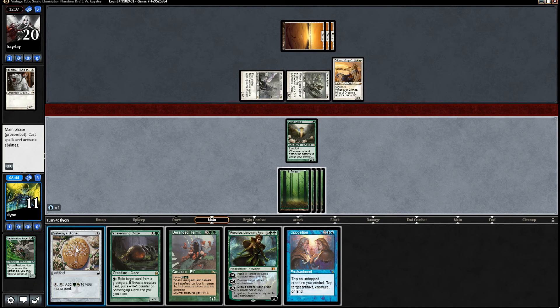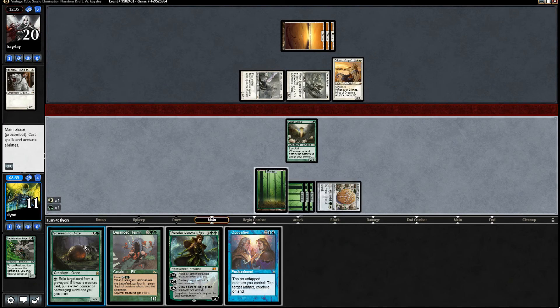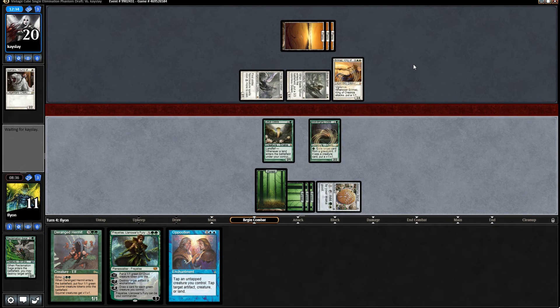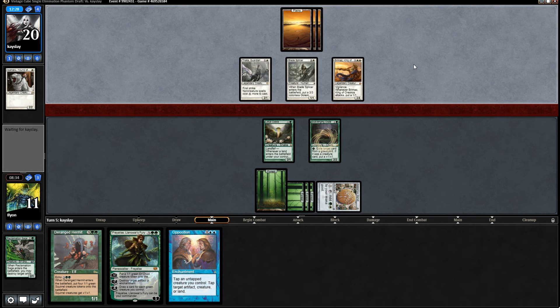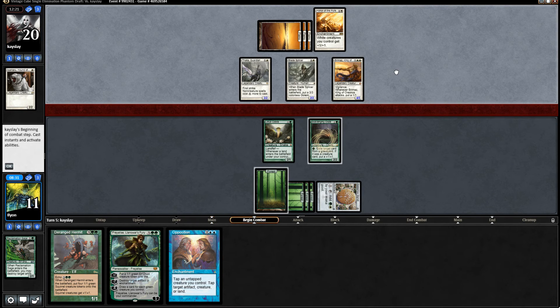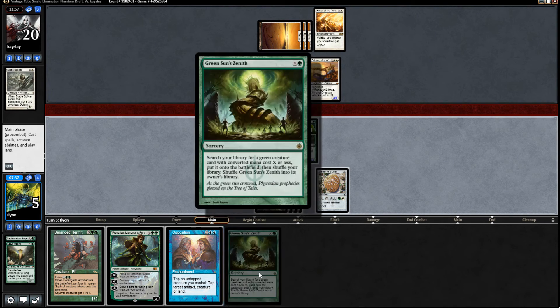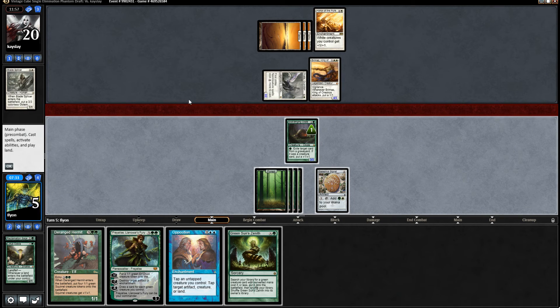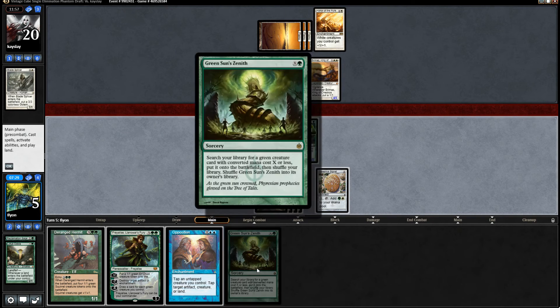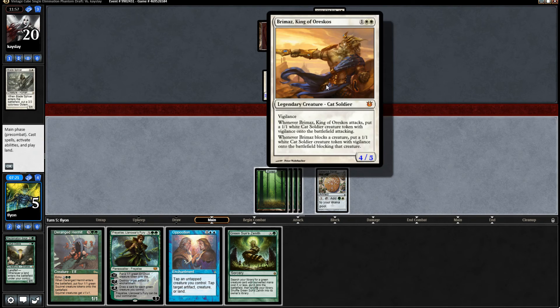Island. Play the Signet off of that. And then play Ooze, and we have one mana open. So we can make Ooze a 3/3. Which means that Bladesplicer and Thalia can't get in. Brimaz can, which will bring us down to nine because we gain a life. If they have an Oblivion Ring or something, we're just basically dead. Honor of the Pure. Yeah, that's bad - that's really bad. This Thalia is a real pain. I could get Wall of Blossoms off of it and still have mana for Scavenging Ooze.